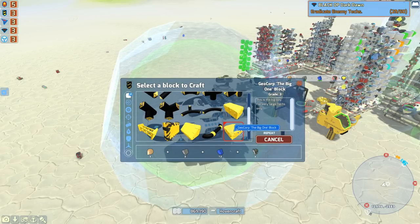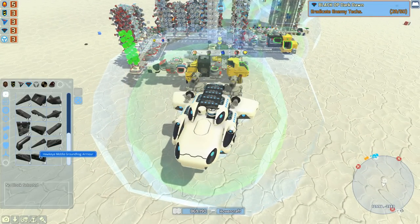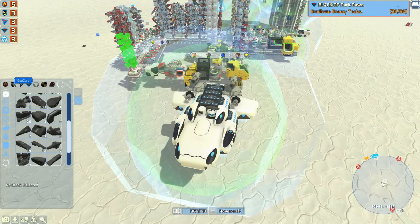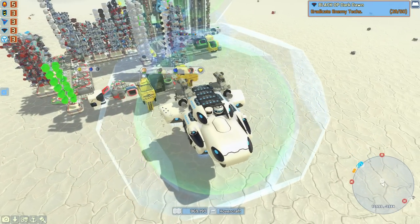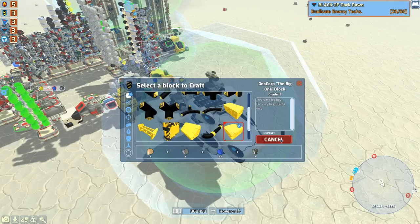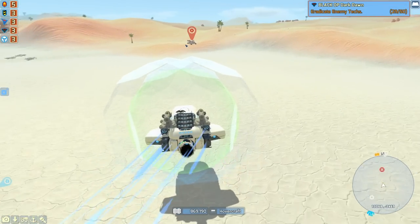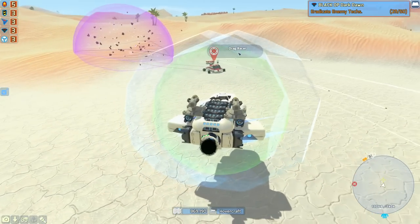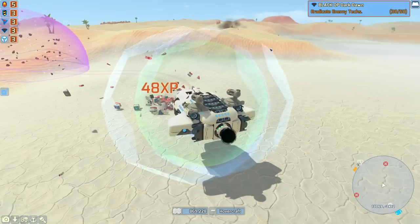We have loads more of the big blocks, we also have some more of the Hawkeye stuff, especially these which turn out are incredibly expensive. We also have more of the armor plating and loads more of the bumpers, so I think I can finish off what I had set out to do. Let's go back. Did you know that anti-grav is fun? When it hits. Until then, destroying things is fun, and feeding on its corpse.